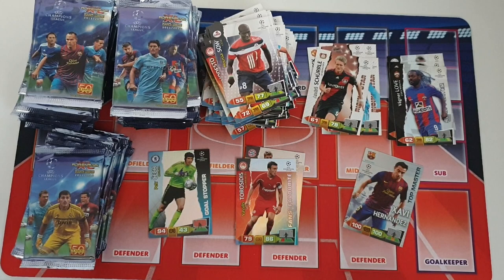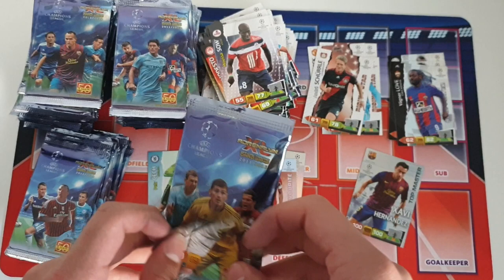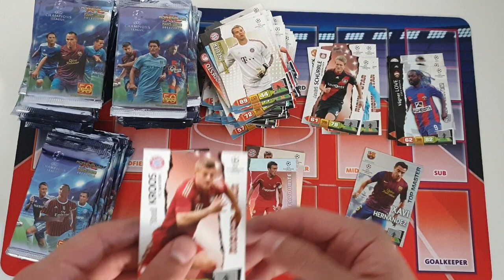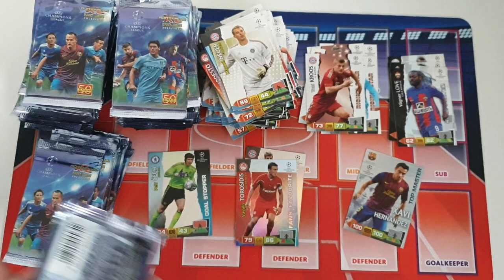Rising star Andre Schurrle — another player with huge potential that never quite lived up to it, but not to say he was a bad player. The guy was absolutely fantastic for Leverkusen, then came to Chelsea, then went to Wolfsburg and Dortmund. Quite a lot of transfers. Next pack: the main insert is Tony Kroos rising star for Bayern — definitely one of the best German midfielders of this decade, and really one of the best in general. He definitely turned out to be quite a fantastic player.